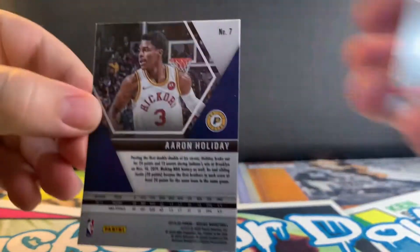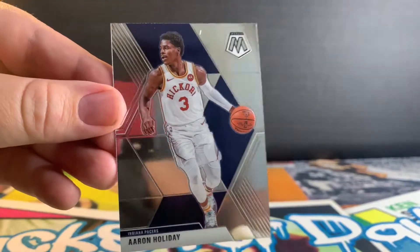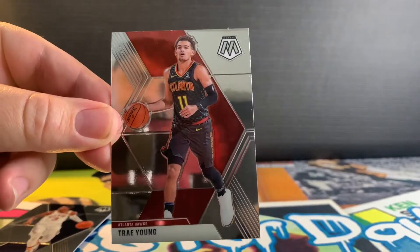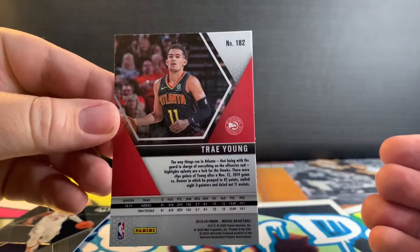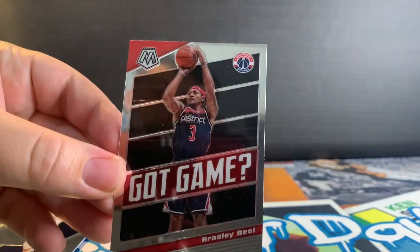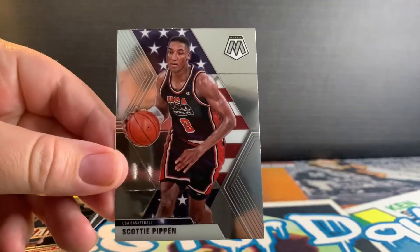Alright, pack number one. We got an Aaron Holiday — that's the base look right there. We got a Trae Young — I think this is my first Trae Young in Mosaic. I'll probably leave Trae on the side; I'm not sure if he sells. Bradley Beal got game, and Scotty Pippen — nice little American flag in the back.